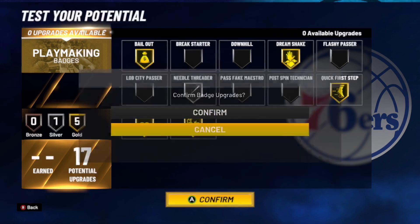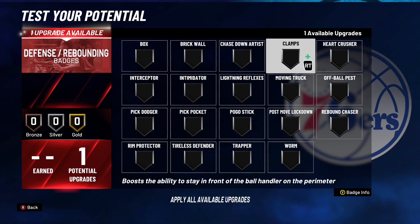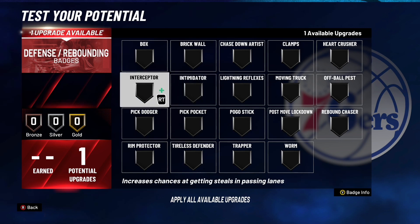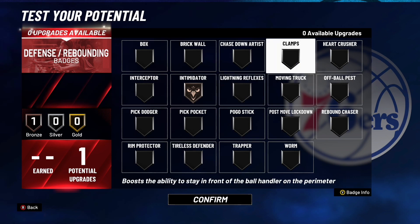Moving on to defensive badges — we have 1 defensive badge. We do have max perimeter defense, max lateral quickness, and pretty much almost max interior defense. It's up to you: you could do Clamps, Intimidator, or Rebound Chaser depending on how you're planning to use the build. As a power forward, you might not always be guarding the point guard on the 2v2 court. Personally, I'm going to do Intimidator. Either Intimidator or Clamps — whatever you want to do.